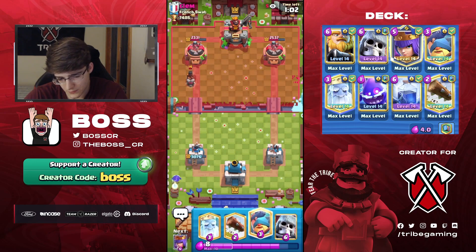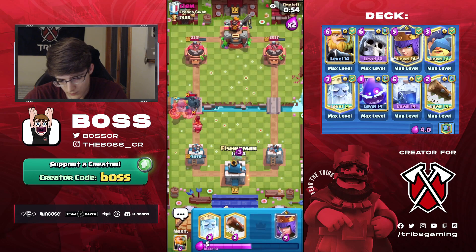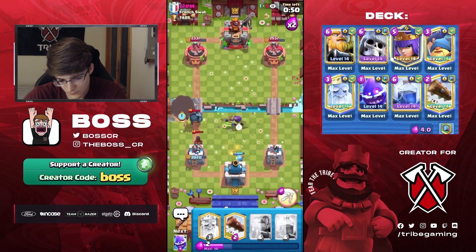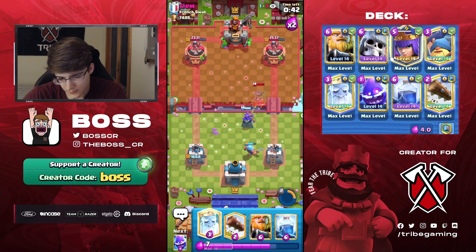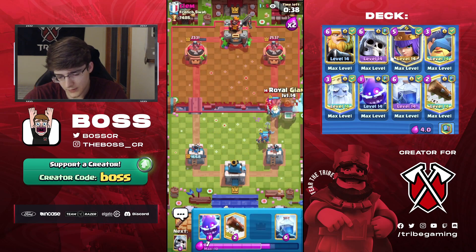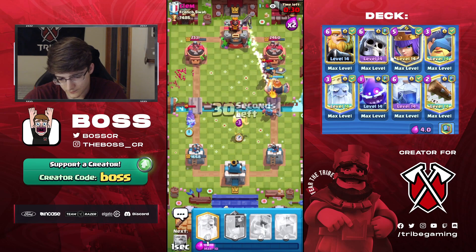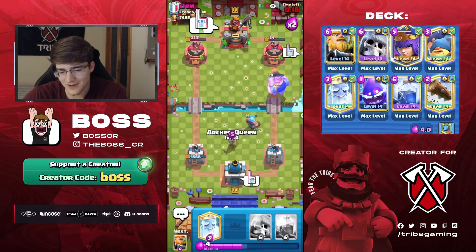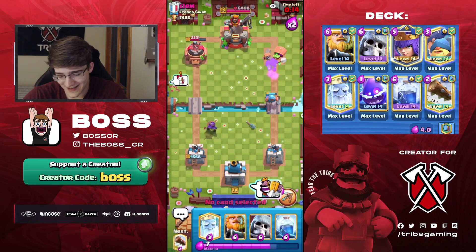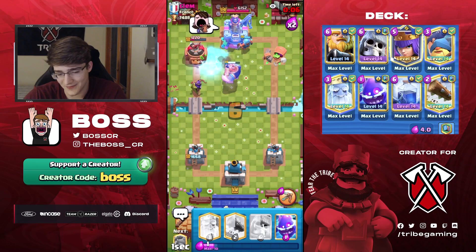Let's see how we want to go about defending this. He tried to trick us so we blocked the bridge. That was a good Zap by him — gotta give him credit, that was a good play. Luckily the counter push should be pretty nice, and the Fisherman is going to prevent him from being able to immediately play Packa. I think he's going to be focused on defense, he might forget to Zap the Fisherman — nice, he did! He's doing the CRL number one emote. I don't know why so many top ladder players do that emote, it's kind of funny.